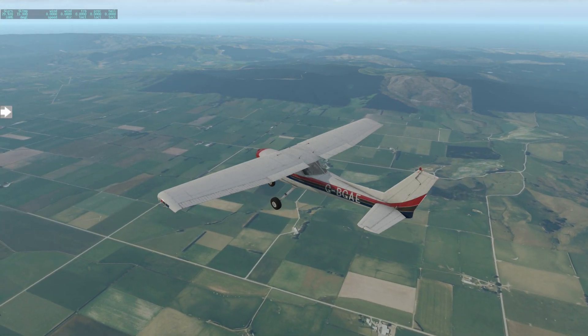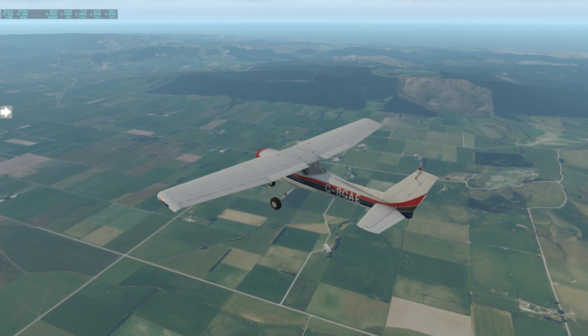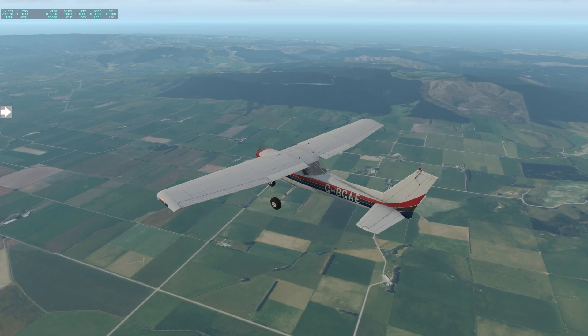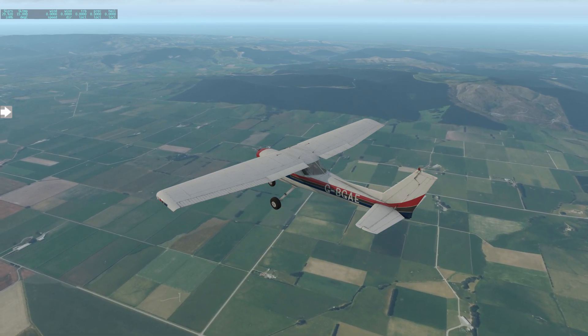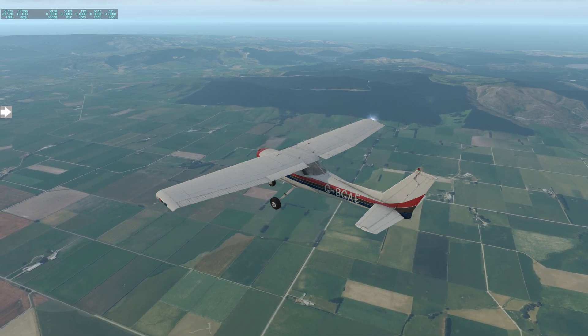We're at our cruising altitude of 3,500 feet. It's a chance to sit back, relax, and enjoy some of this photorealistic scenery for a little while. It won't be long until we need to make our approach into Dunedin, so we'll enjoy the scenery and then I'll rejoin you just as we're about to make our approach into NZDN.